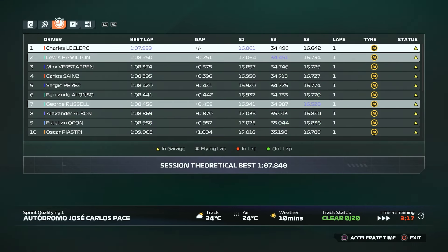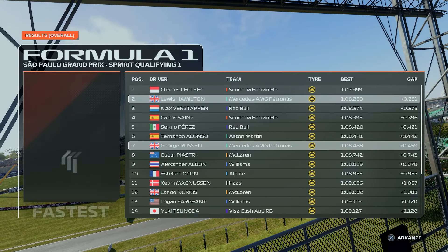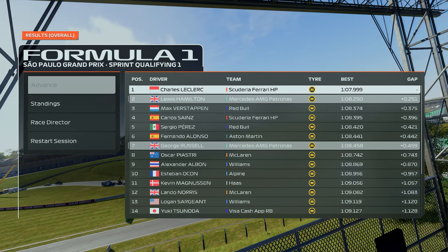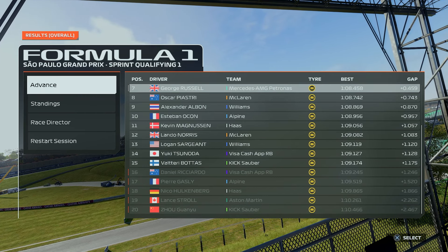Charles Leclerc is certainly the one to beat at the moment, particularly through sector one — he's looking very quick there. But yes, comfortably through to SQ2. Fingers crossed we can get through to SQ3. Going out in SQ1: Daniel Ricciardo, Pierre Gasly, Nico Hulkenberg, Lance Stroll and Zhou Guanyu.